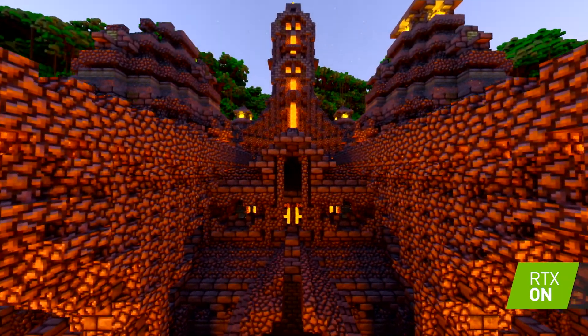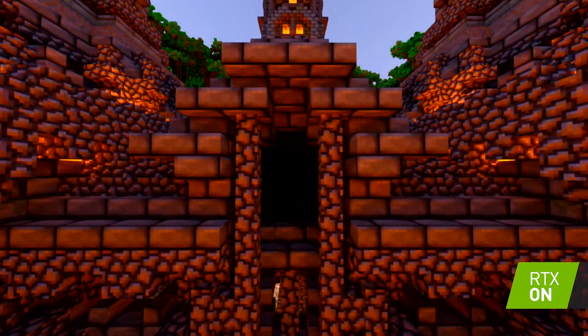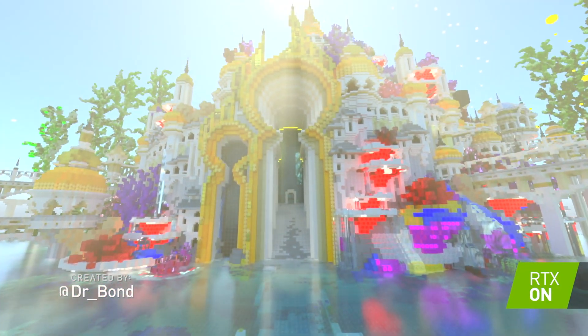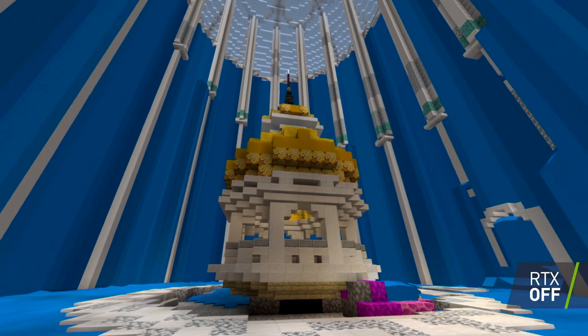Wide and flat modernist homes, golden waterfalls pour from bronze structures. Bubbles float underwater amid the light blue foundation of a colorful palace, created by At DR underscore Bond.